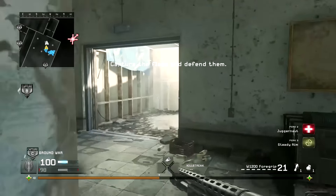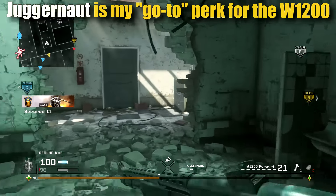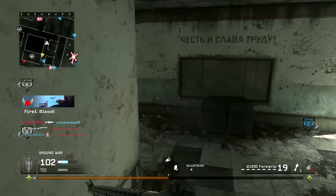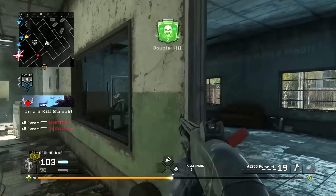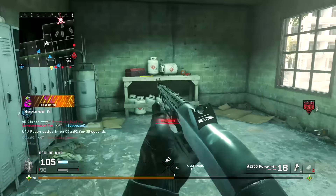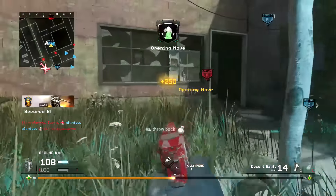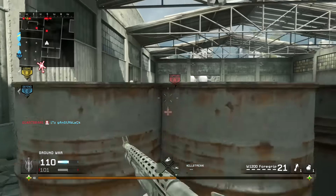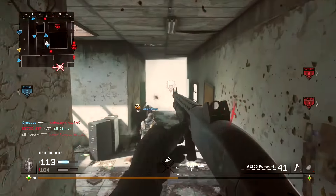Personally I recommend Juggernaut when using the W1200, and here's why — it allows me to close the gap. Closing the gap is the most important aspect of using a shotgun effectively. Most opponents will be using assault rifles that can kill you in two bullets at up to 40 meters away, while your consistent one-hit kill range is only around nine meters. Juggernaut gives you a flat 25% damage reduction to bullets and explosives, helping you survive long enough to close that distance.